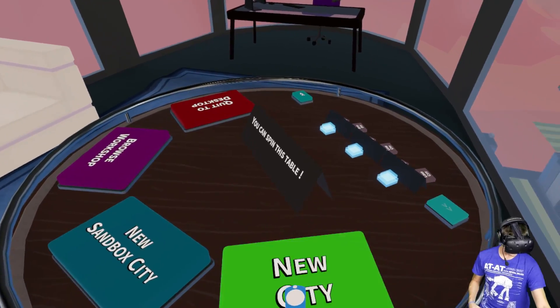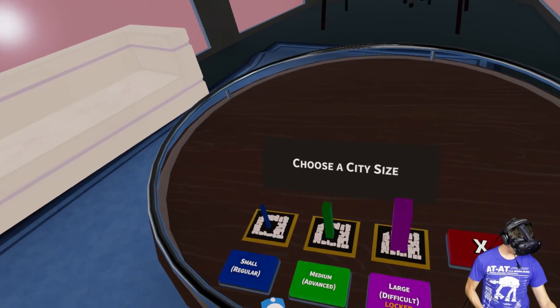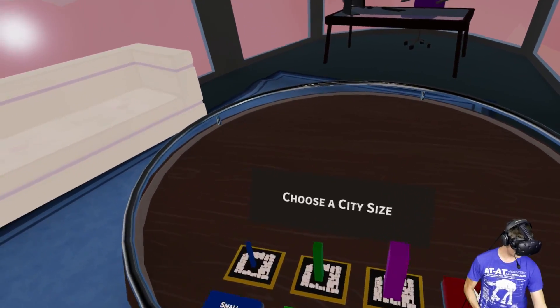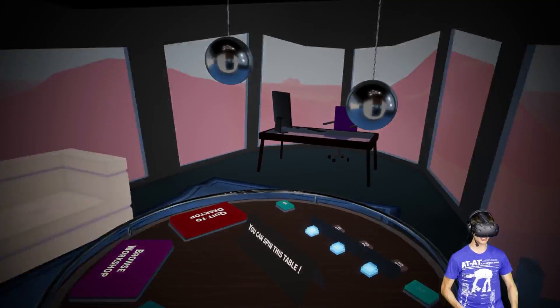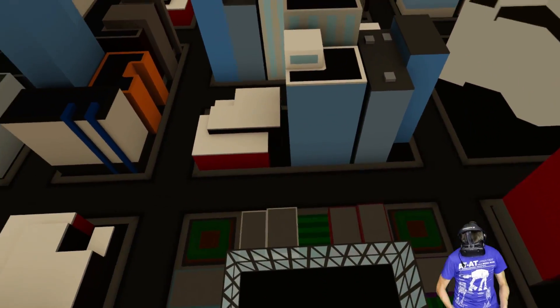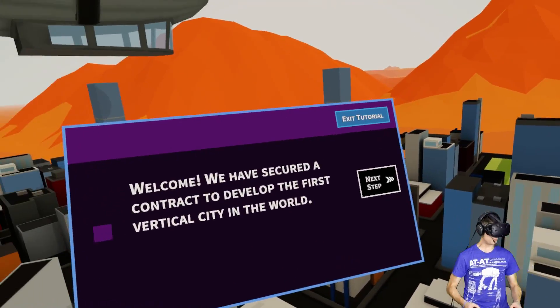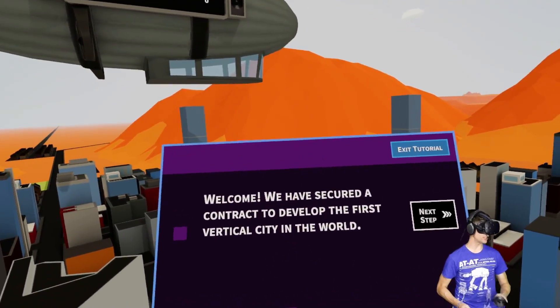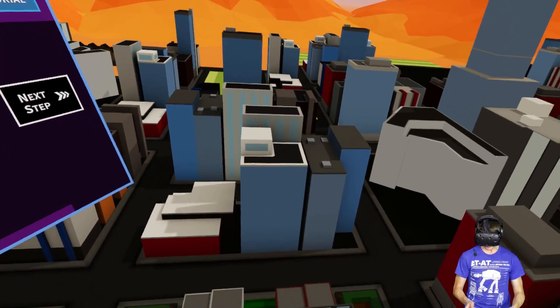Let's go over here to New City and begin. We have small, medium, or large — for right now we'll just do small to look at the game and see how it works. It's going to bring us down to our city area. We can move all around. Welcome — we've secured a contract to develop the first vertical city in the world.